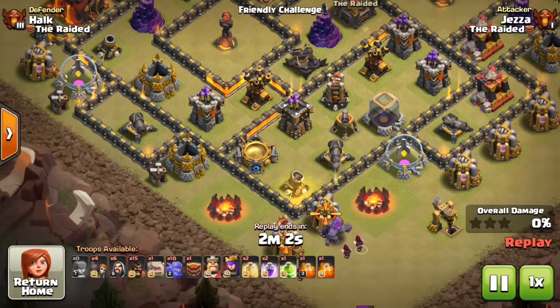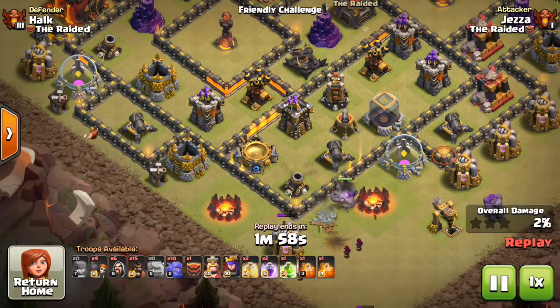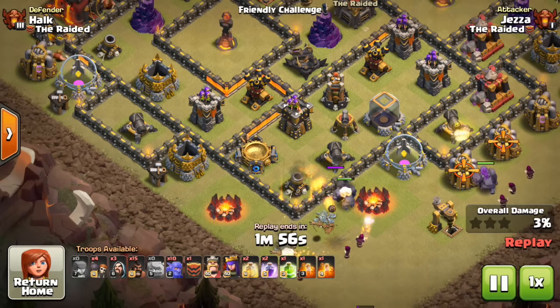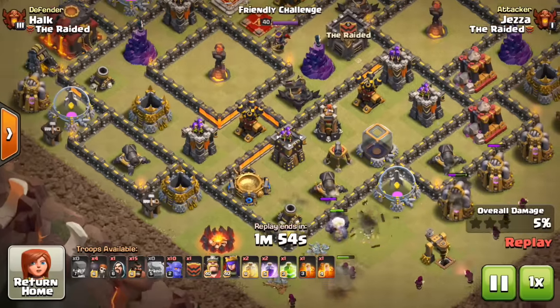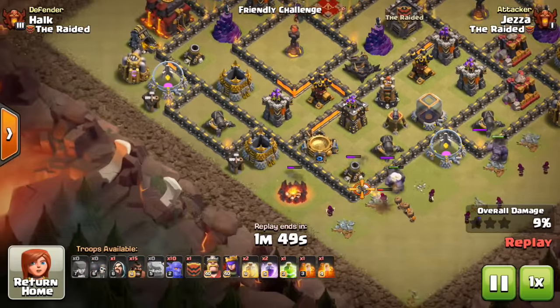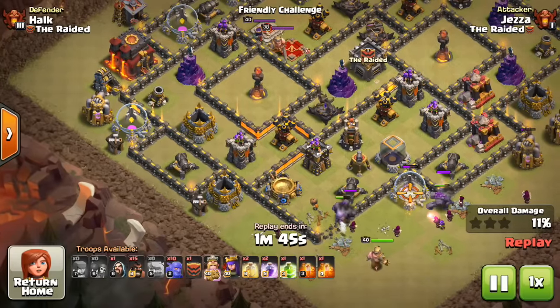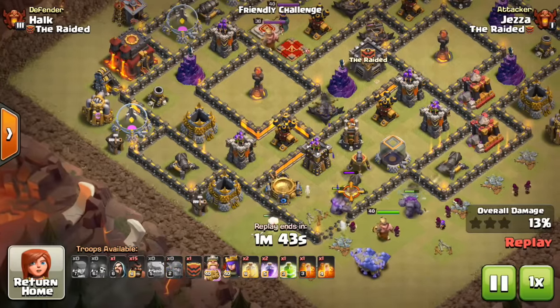So I want to show this attack — this is a shattered hobo attack with a ton of bowlers. I've got ten bowlers and I've got five in the CC, and this worked really well for me. It really kind of ran over this base and overpowered it.